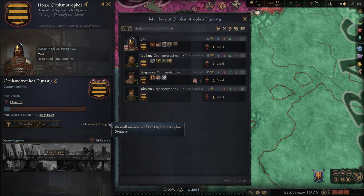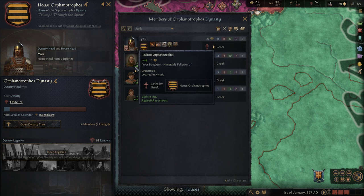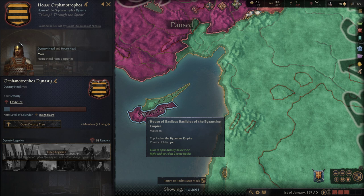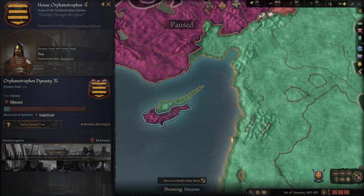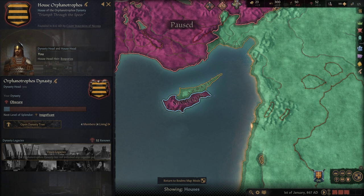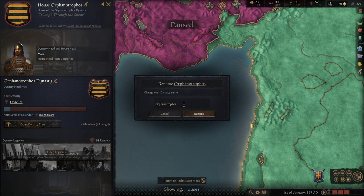We only have four members - 52 renown - basically us, our two daughters, and our son. This house was founded by us about 30 years ago, so basically we were just put in charge of the taxes in Cyprus and we have to send them back to the Emperor. The whole dynasty system has obviously been revamped in CK3 with legacies and all that stuff. We can actually rename our dynasty, which I might do if some of you have a better name - this is a random name and we can definitely come up with something better.